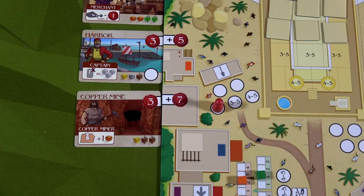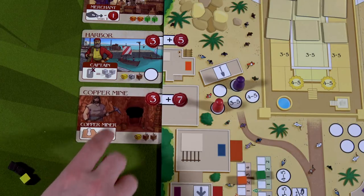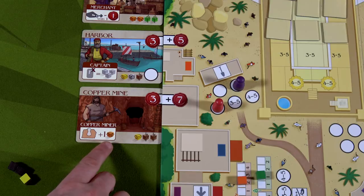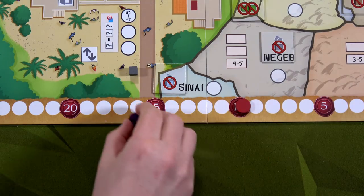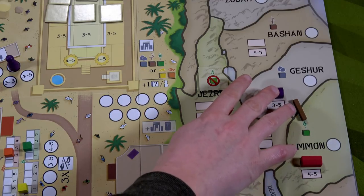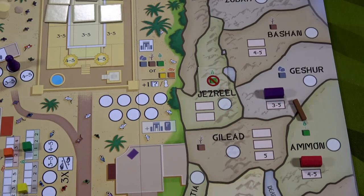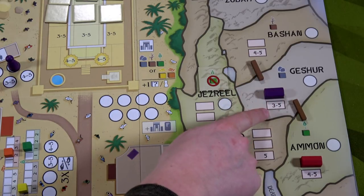I'm also going to build a building — the copper mine, which costs one gold and two wood. I gain 10 victory points and going forward every time I go to a location that gains clay, I gain plus one additional clay. I'll move from 6 favor all the way up to 16 favor. I then place my custom home in Gesher and put a road over to Bashan.